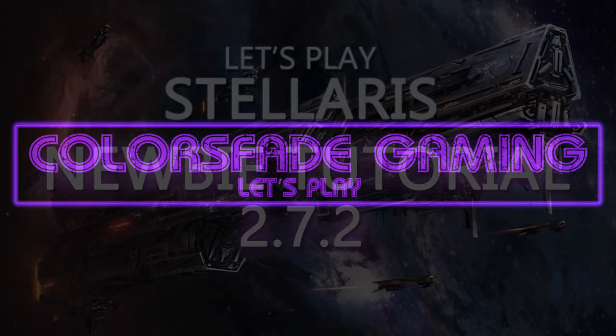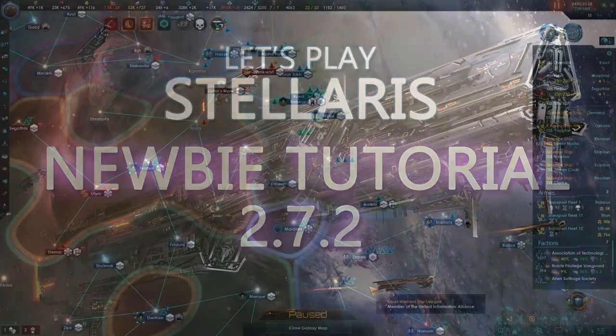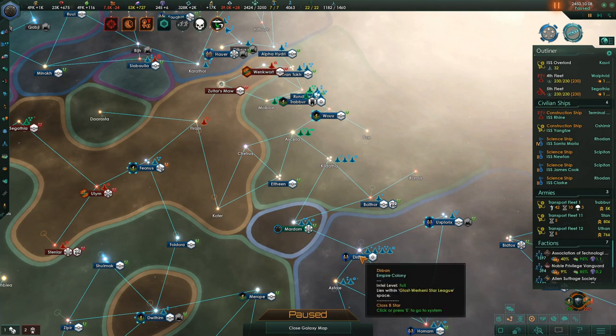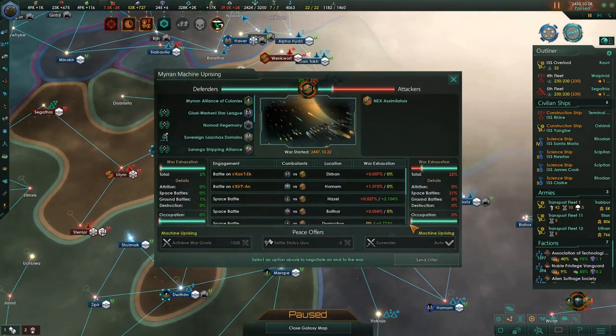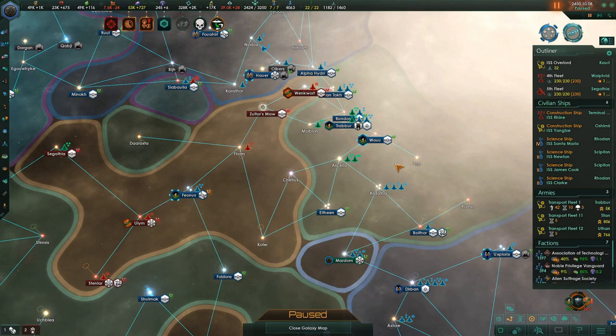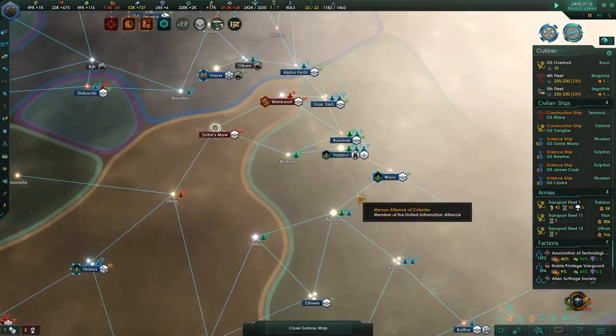Hello everyone and welcome to Let's Play Stellaris Newbie Tutorials Series for version 2.72 of the game. I'm your host CollarSfade. It's episode 25 — I believe at the beginning of the last episode I incorrectly said it was episode 23. It's the year 2450. We have exactly 50 years to go to the victory conditions. We're in the middle of a war with a machine uprising for one of the people in our federation, and we're just trying to get them contained.